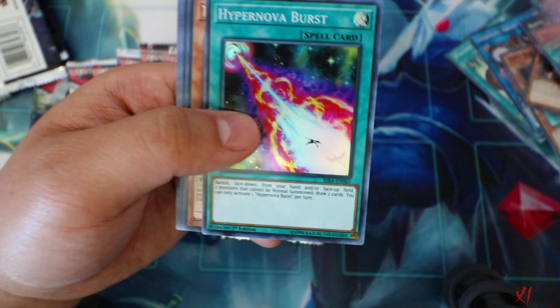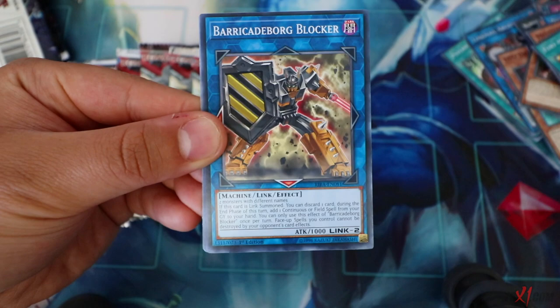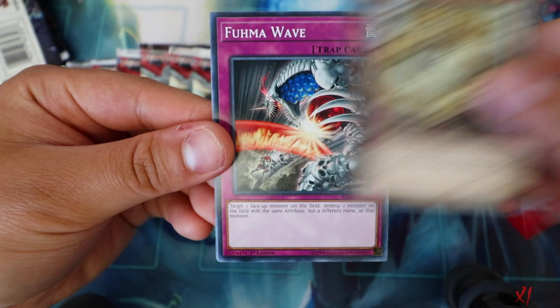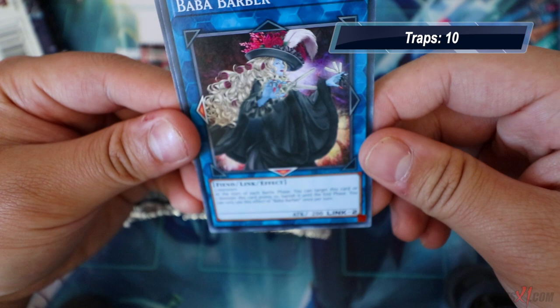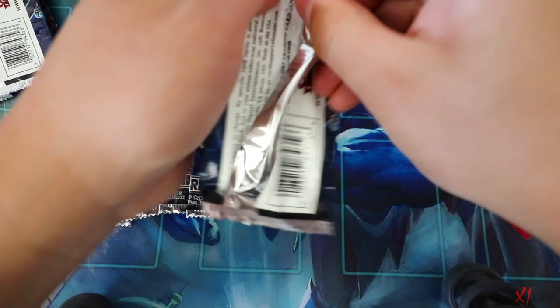More packs - The Return of the Normal, Hyper Nova Burst - banish face down from your hand or face up on the field two monsters that cannot be Normal summoned, then draw two cards. Obviously not as good as Pot of Greed but still draws two cards. Also got Dwarven Glimmer, Simorgue, Barricade Blocker, Simorgue Sky Battle, Simorgue of Darkness, Tanyu Spirit Adhara, Fuma Wave, and Baba Barber. So far one Secret and one Ultra Rare.